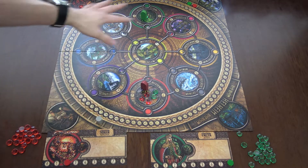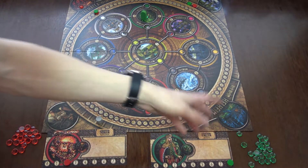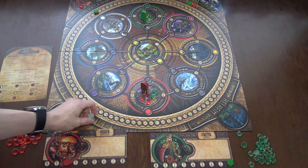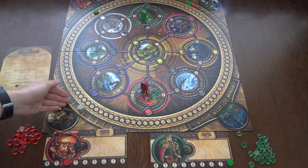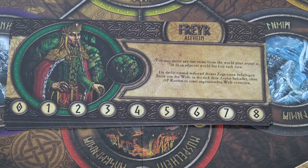You get more points if you dispute control of a world, and even more — like five points — if you outright control a world. You get negative points for troops in Helheim. After the sixth round in a normal game, whoever has the most points wins.